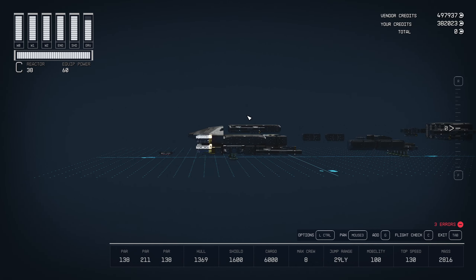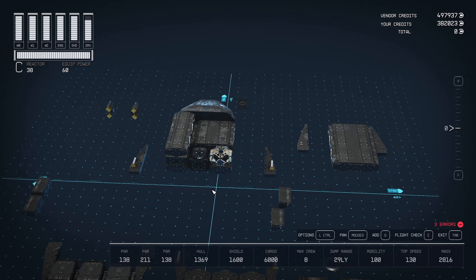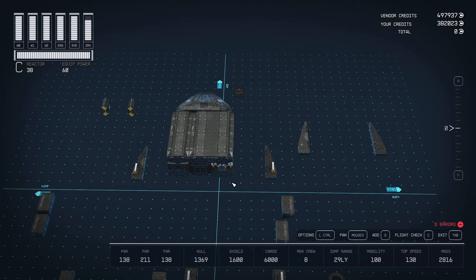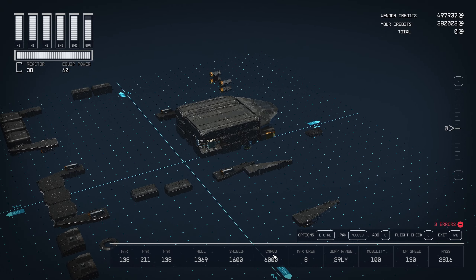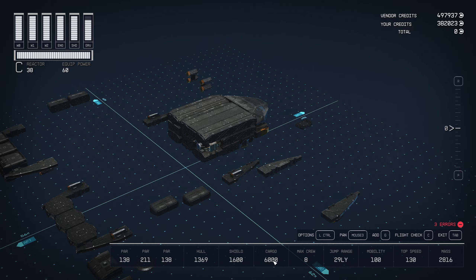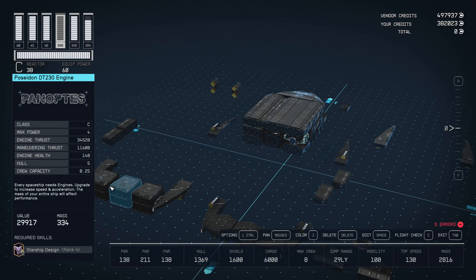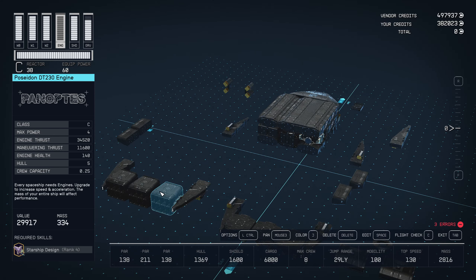We can go ahead and hook up our Cabot C3 bridge. For deck three we're going to start off with this Deimos Living Quarters 3x1 — very square, very simple shape. I was going for max cargo on these builds. I can make a ship that has over 8,000 cargo — I'll post that at the end of the video. Those use the SAL-6830 engines; these are the DT-230s. If you haven't done the 'All That Money Can Buy' quest that Stroud gives you, those and the SAL-6830 engines will be locked.